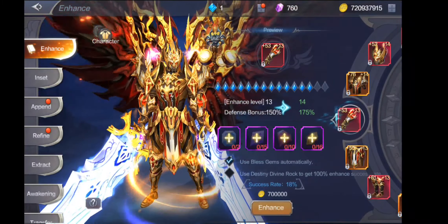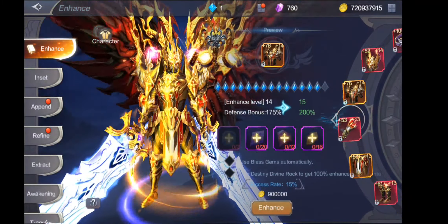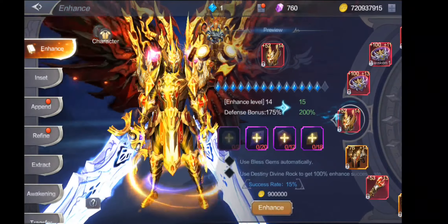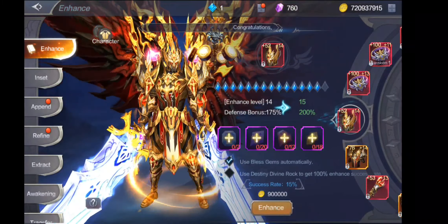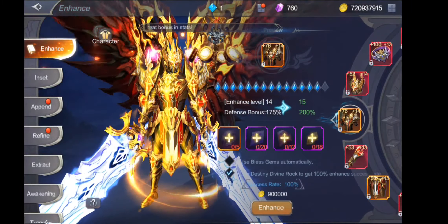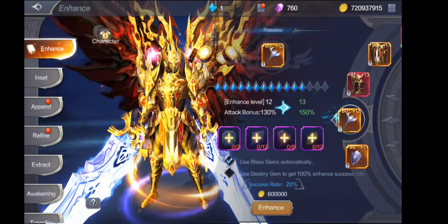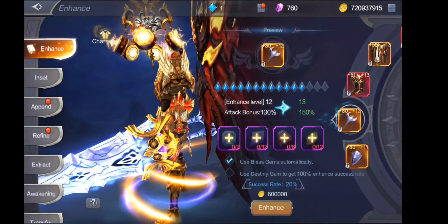Guys, pag nakaganyan kayo, pwede nyo rin i-uncheck yan. Pag kunyari wala kang gem of blessing, pwede nyo i-uncheck yun. Kung malakas ang dasal nyo, sige dasalan — papasok kahit wala kang gem of blessing. Ipa-plus nyo pa rin, pero ang chances is pag nagkamali ka, babagsak yung rank mo. Pero pag may ganyan ka, may check ka, tapos may gem of blessing ka, hindi sya mag-rankdown. Itong nasa baba — yung destiny stone. Pag mayroong kayo nyan, puno kayo nyan, tapos inag-ups kayo, sure shot na papasok yung plus nyo. Kasi sa stage na to guys, mababa yung success rate nya — makikita nyo sa baba, success rate 20%.